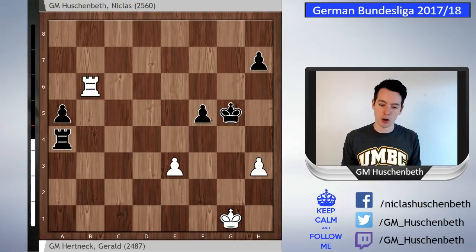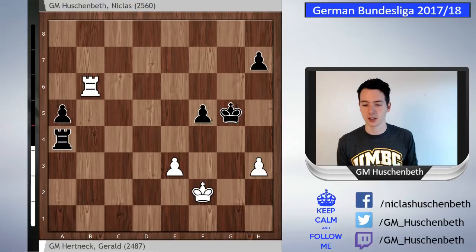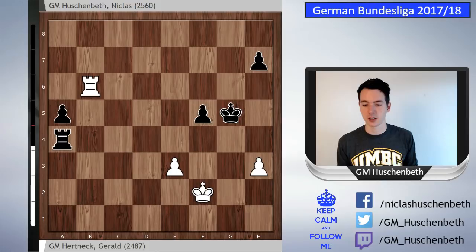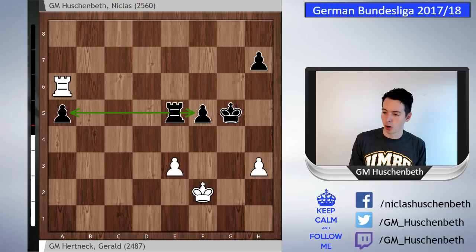If white goes rook b5, rook a2 — actually here white has e4 — but let's say rook a6, now rook a2 would be a win for black because the king is cut off. So king f2 is important to not have the king cut off. I played rook e4, he played rook b5. My idea was that after rook a6, I want to go rook e5 and keep my pawns protected — it's also a draw but I can still keep trying. Rook b5 was a neat little move. a4 and rook a5.